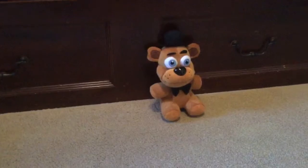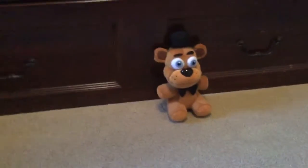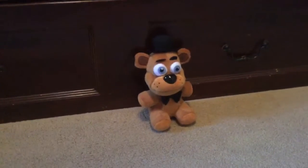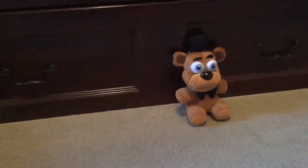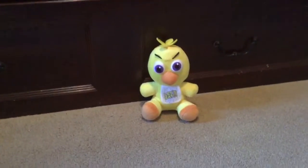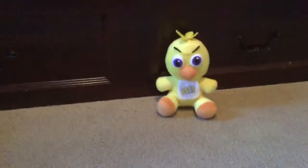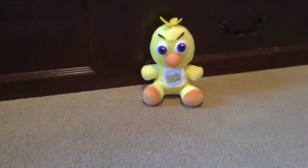So we have the first plushie. It is Freddy. As you can see, he's a cute brown bear with a top hat and a bow tie, and he has blue pupils. Next one, we have Chica. She has a bib that says 'let's eat,' and she has purple pupils and long legs.